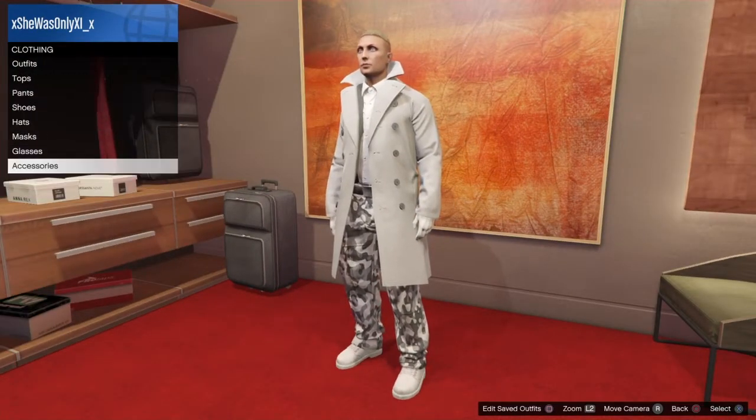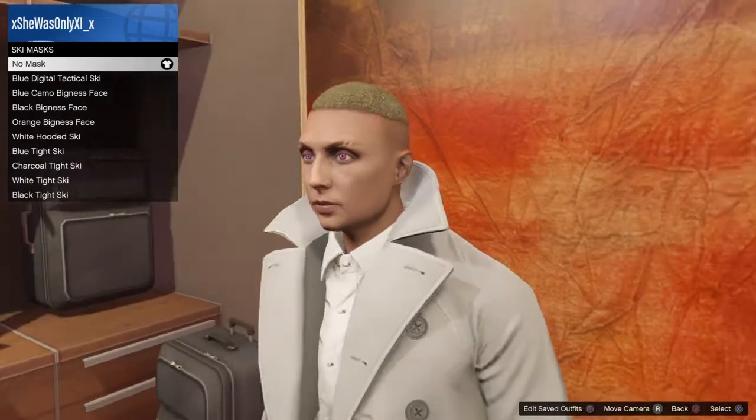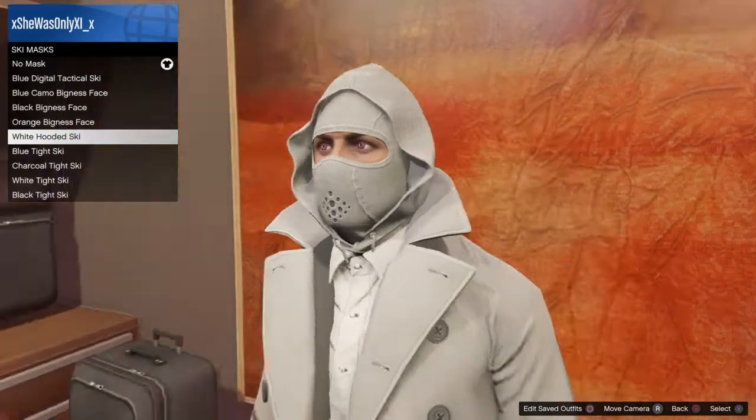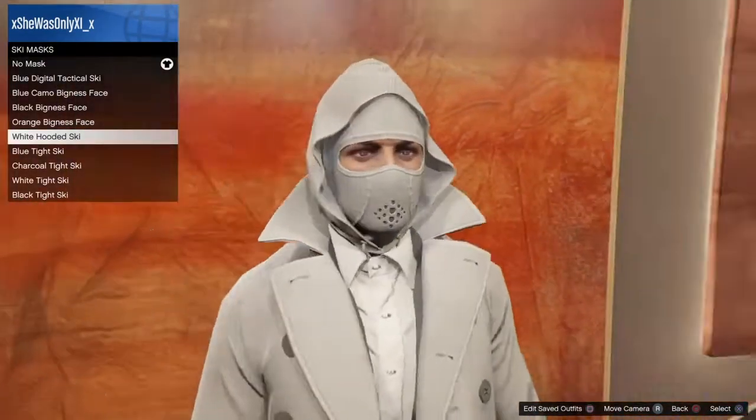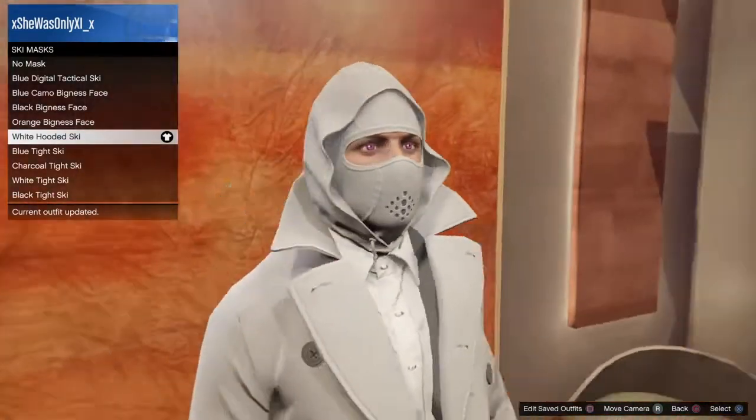Then you need to put on your masks and go to ski mask. You'll need to head to the mask shop to get this. The mask you'll be looking for is the white hooded ski mask. Once you've done this, that is the closet section completed.